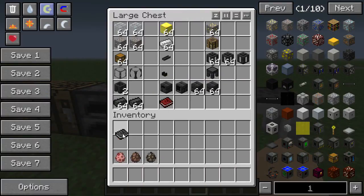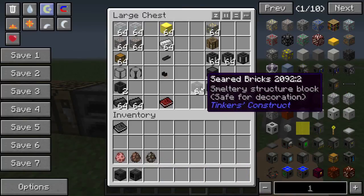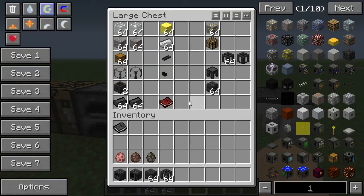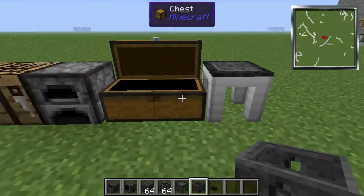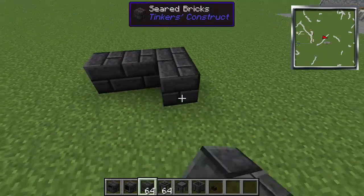Let's grab some things — a smeltery drain, smeltery controller, smeltery bricks, some seared tanks — we're not going to need 64 — a casting table, basin, and a faucet. We'll talk about the casting channel a little bit. Let's also grab some gold and iron.